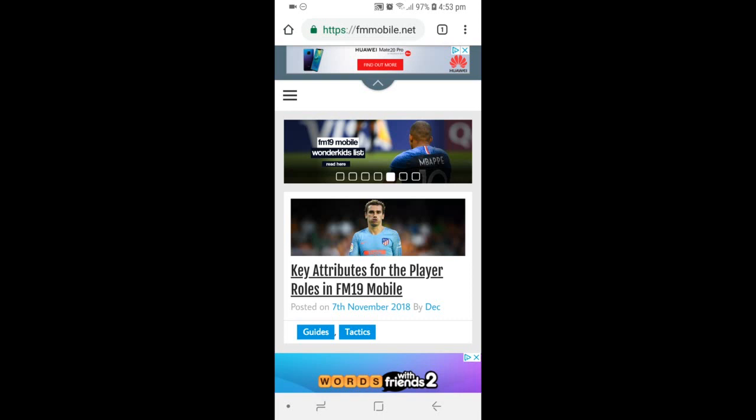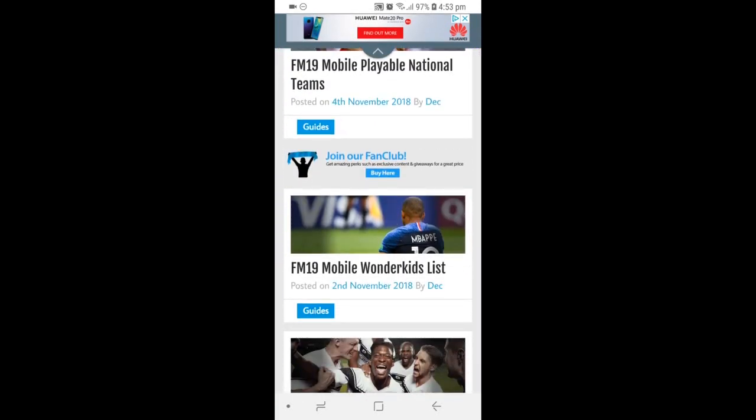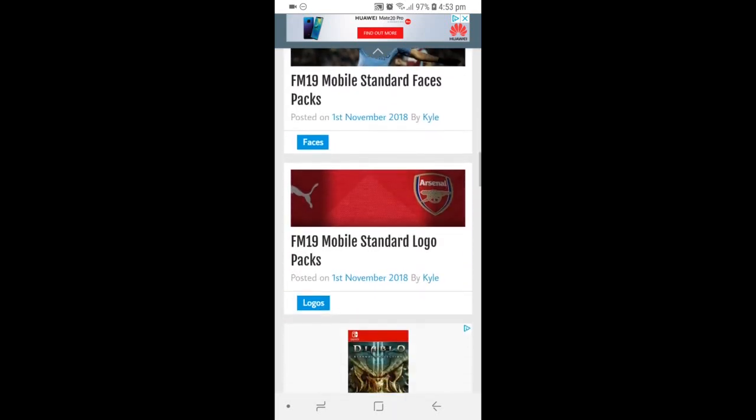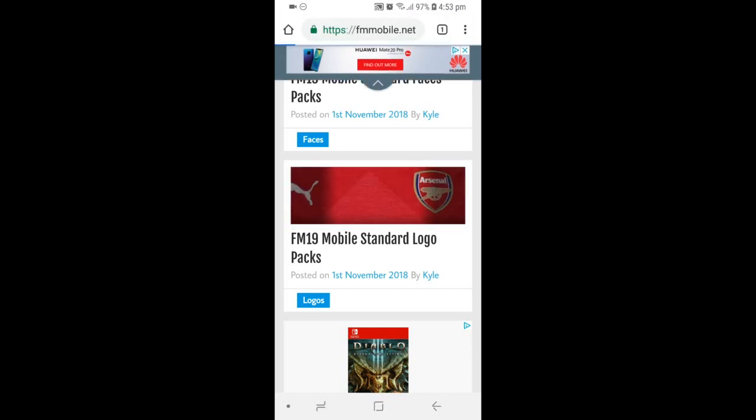If you guys click on your Google Chrome browser, type in FM Mobile as it is typed on my search bar up above. Or at this point in the video, just click on the description — I will provide links, just to make it easier for you guys. Once you're on this page, this is the main page — I've not clicked on anything else. You want to scroll down until you find the FM19 Mobile Standard Logo Packs. Click on that and it should take you to the download page.